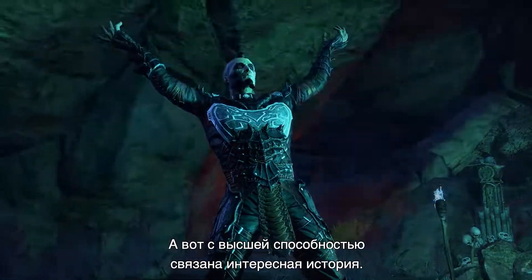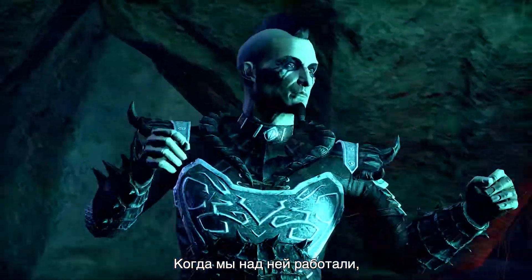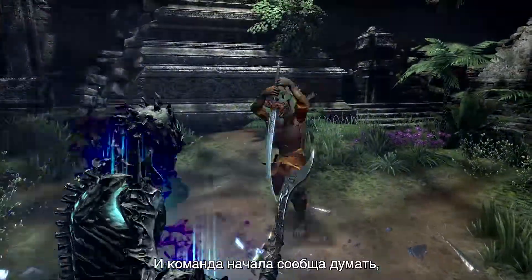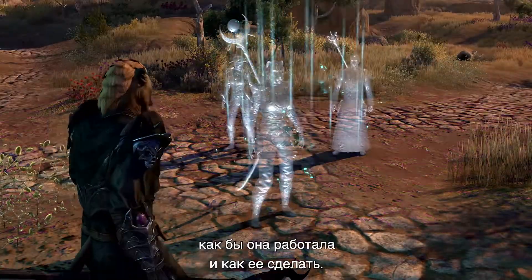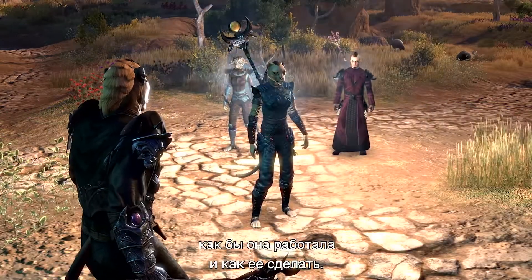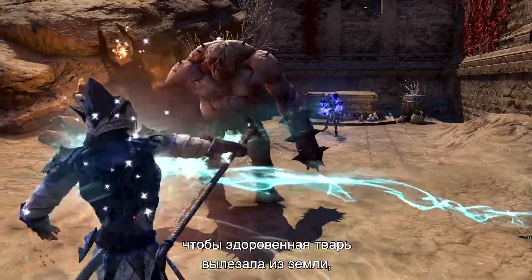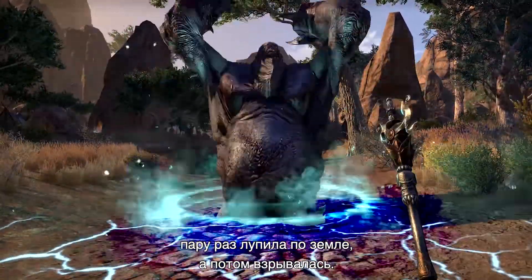There's a really cool story with the ultimate. During development, the team didn't like the initial cut of the ultimate and started brainstorming what would be really exciting. They came up with the Flesh Colossus — a big bulky creature that rises out of the ground, smashes its hand on the ground a couple of times, and then explodes.